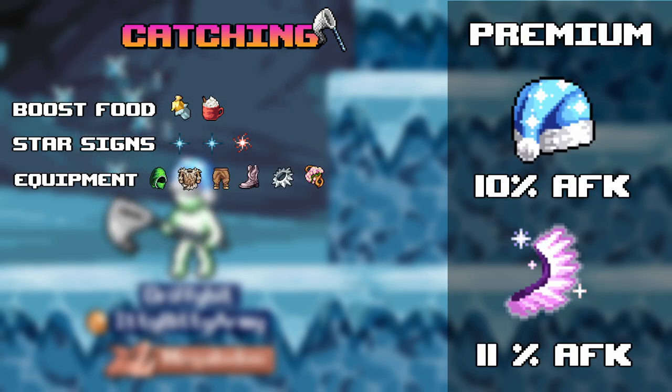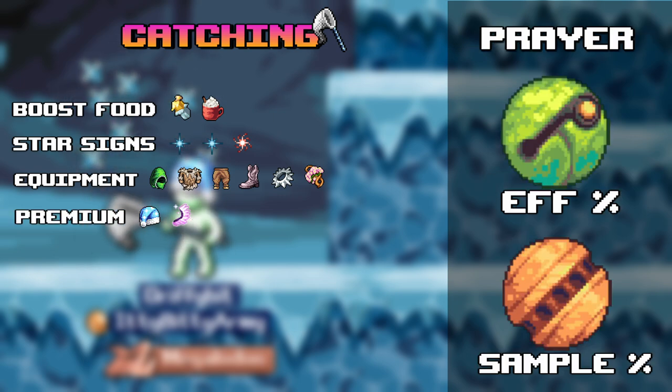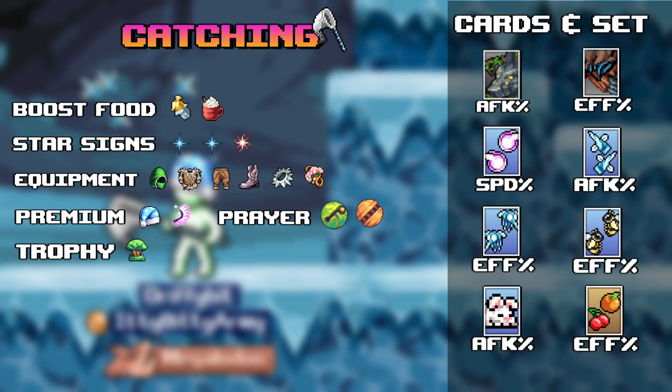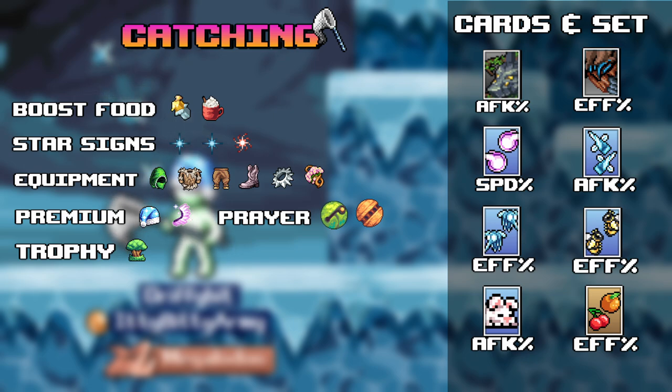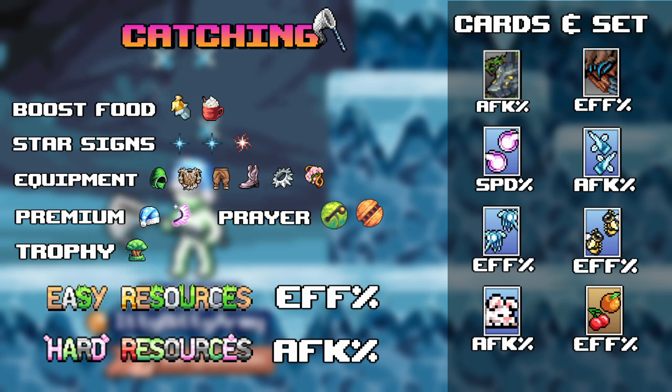Premium hats and wings — silly snoozer and angel wings. Prayer — scale dimwit and royal sampler. Trophy — blunder hero. Cards and card set: Amarok, chaotic troll, fairy, flycicles, mesquite snows, fruit fly, bumblebee, bunny. Or you can go butterfly or agility cards. Card set — easy resources and hard resources.